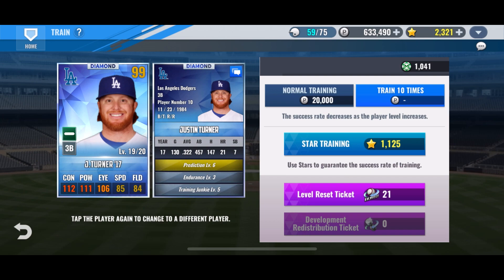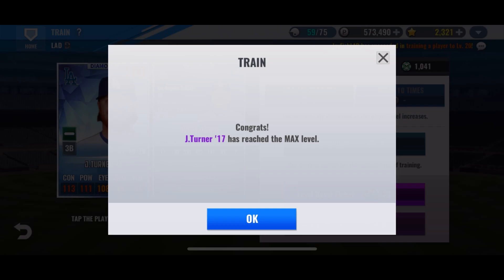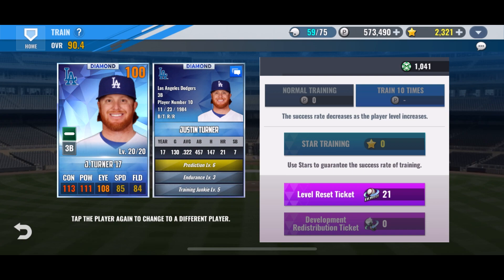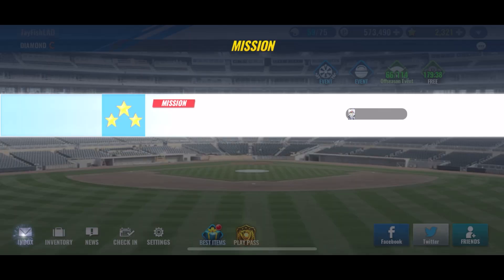At this rate we'll be down to about 200,000 points before we get him to level 20, and now it's 20,000 a pop. We're on level 19 — come on! This will be my first level 20 card so I'm pretty excited. And there we go — we got the level 20 award! We're left with 573,000 points, so I'm glad we didn't have to use all 900,000 we had.